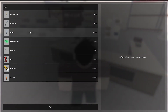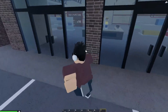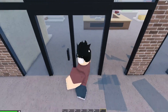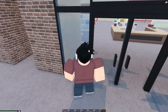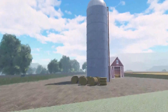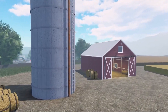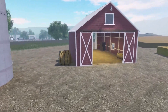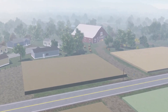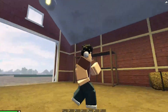Moving on to some smaller features: melee weapons can now break windows. I mentioned this earlier with the transit bus, but it can also break any random windows in the game, which is a cool feature. If you love roleplaying as a farmer, you're in luck — there's a new silo and a smaller barn to accompany the large barn at the farms area. You can actually climb up the silo and go inside the new barn, which is a really cool addition.